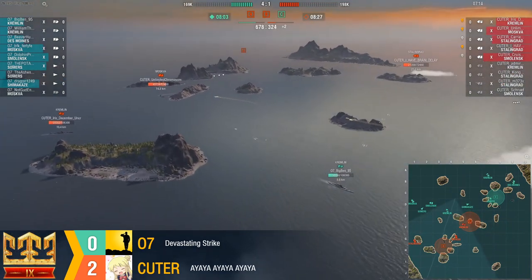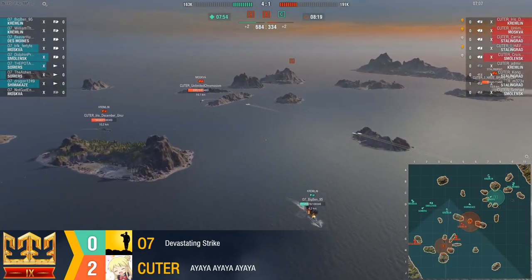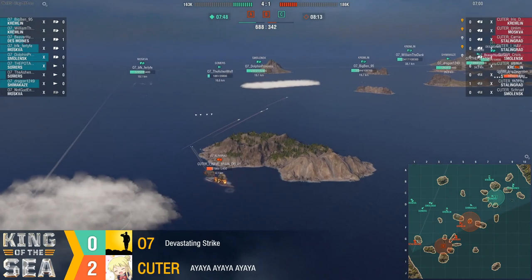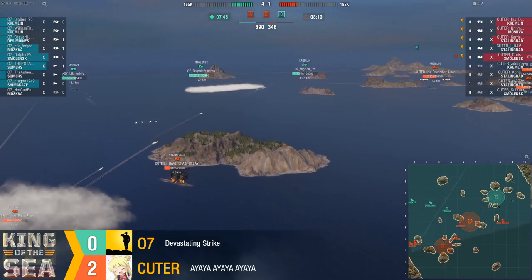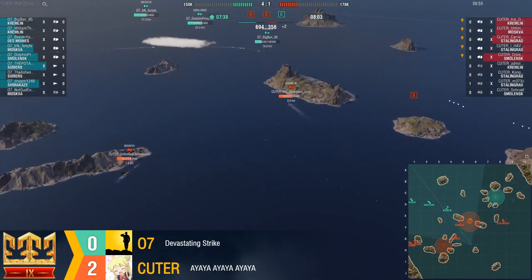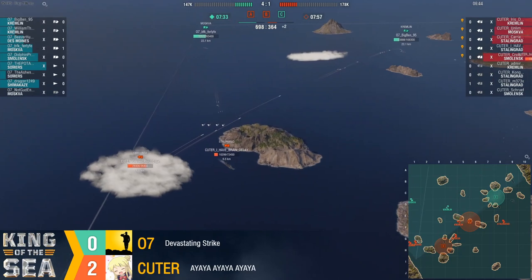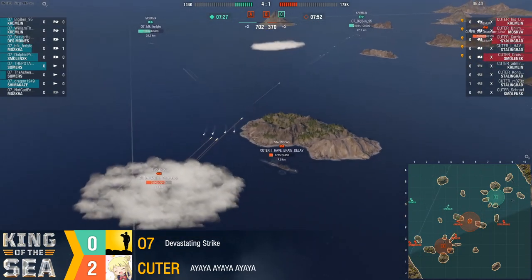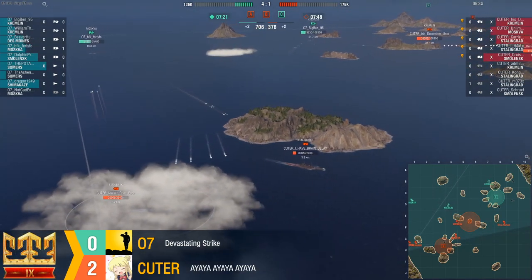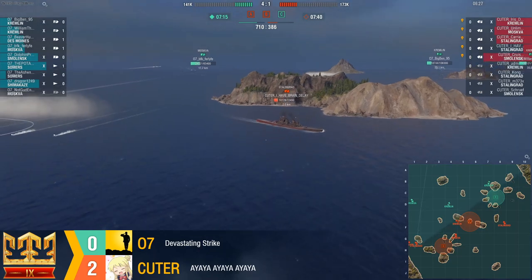This can still turn south on them very quickly because they have a number of ships that are quite low. Ashen Wolf can't afford to be spotted again. William is on about 13K but he can heal and get back into it. Looks like some focus fire going on Big Ben now. Cuter just playing this brilliantly, but 07 just trading punch for punch — not willing to stop. No reason they should if they can win the game. Brain Delay playing a brilliant Stalingrad game, working island cover as best he can, trying to stay alive, healing under 10K.